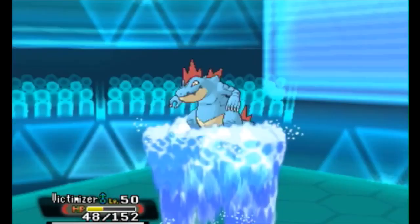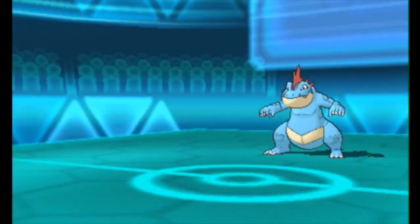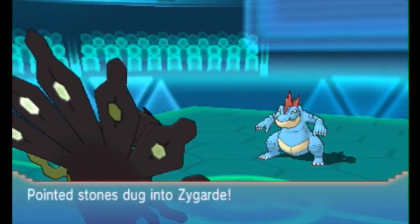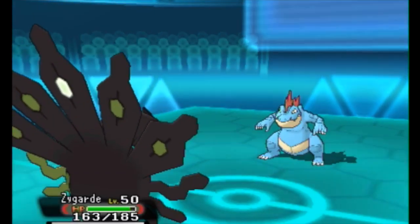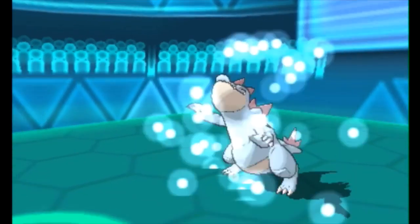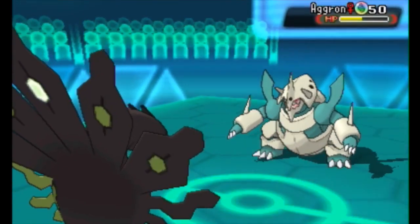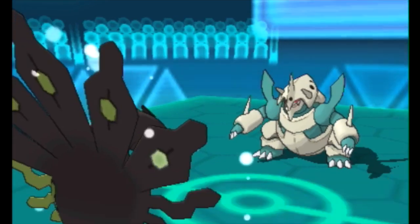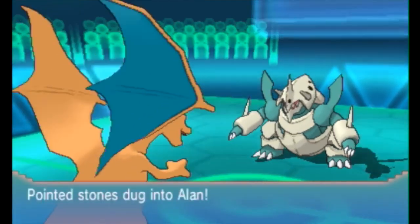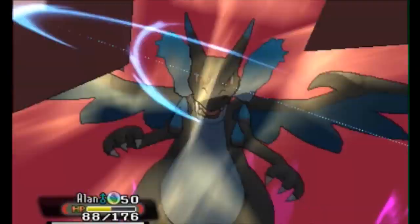I bring in my Zygarde and go for a Gold Day Extreme Speed. Zygarde's Choice Scarf with Extreme Speed is a little bit weird, but I just have it for the surprise factor. I might not use it again in the future with the Choice Scarf in conjunction with Extreme Speed. Realizing that I'm walking on E-Speed, he brings in Mega Aggron. It's like, okay, he might go for Earthquake, or maybe Heavy Slam, or not go for Stone Edge — if he went for Stone Edge that would have been extremely bad.